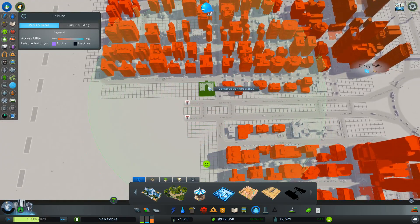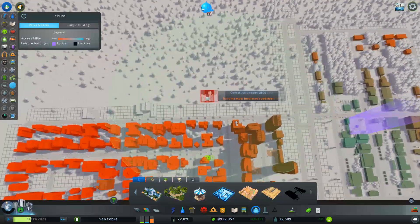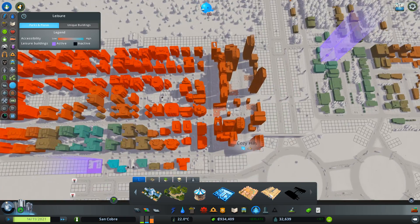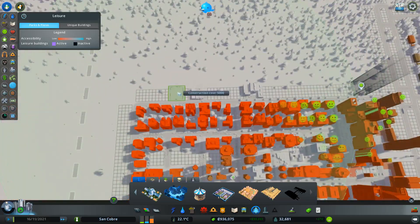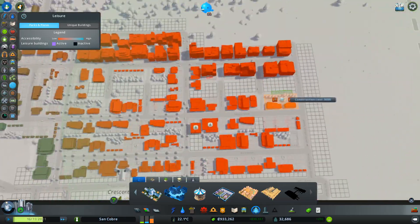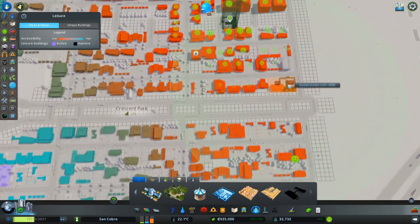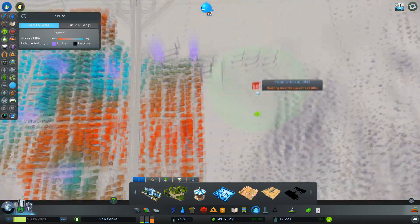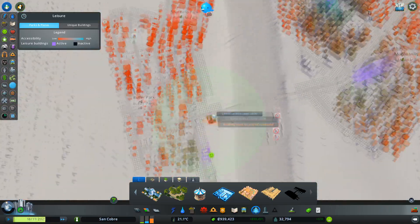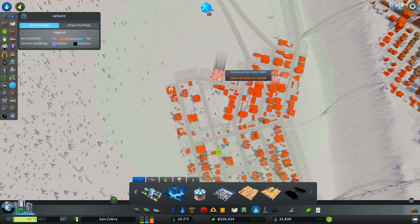Wow, there's no land value over here. I think it's time to put in a couple of small parks over here. What have we got here? Fishing island — can't use that. Dog park. Just drop in a couple of these — that should push up the land value there.